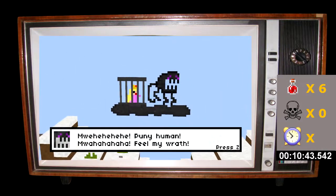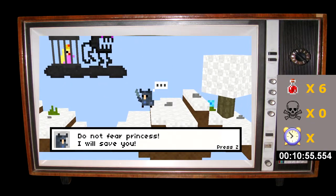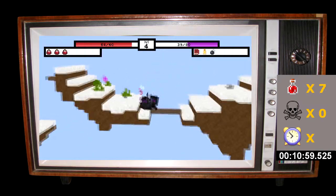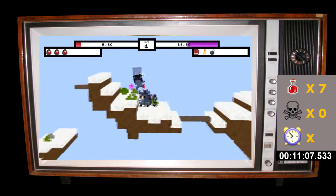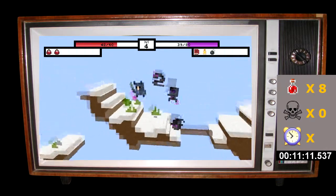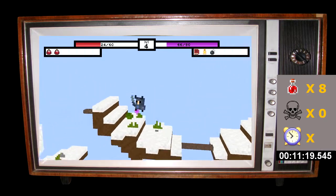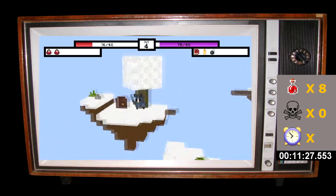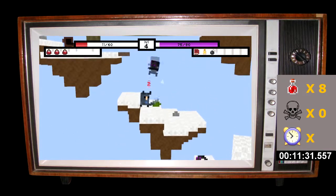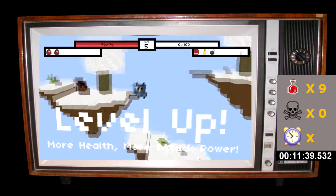'He he he he! Puny human! Mwahahaha, feel my wrath! First I take your princess, second I take your life! Mwahaha!' 'Do not fear princess, I will save you!' We've got shadow guys here — shadow ninjas, shadow puppets — man these guys hit like trucks. Come on, die already! Got it. More of these guys — they will not push me off! Level 5 — alright. Wonder what's over here? Nothing.